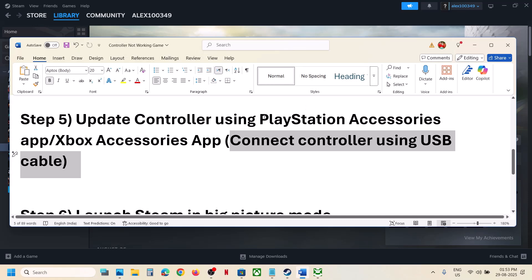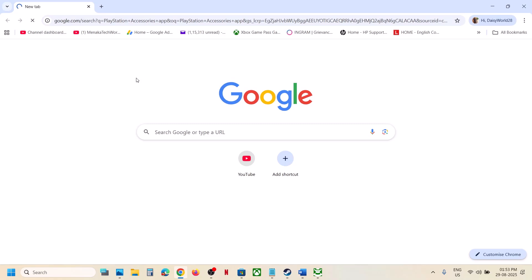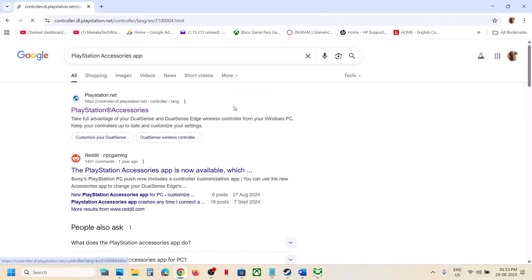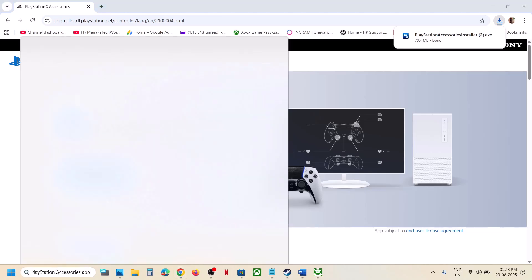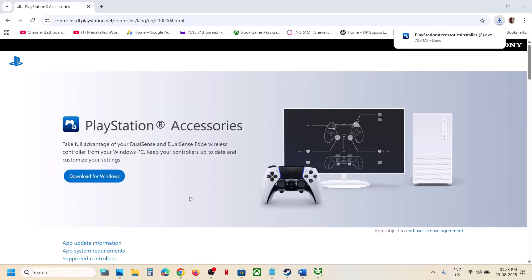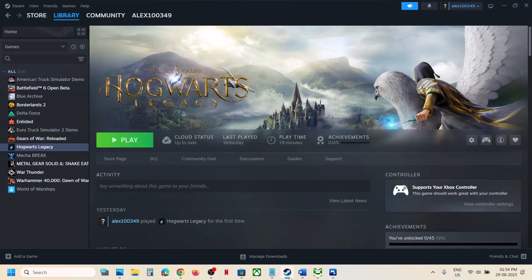Similarly, if you have a PlayStation controller, go to the PlayStation website — search on Google for the official PlayStation Accessories app website. Click Download for Windows, and once the download is complete, run the exe file and install it. Once installed, launch the PlayStation Accessories app and connect your controller. If there is any update available, click Update. Once updated, relaunch the game and check.